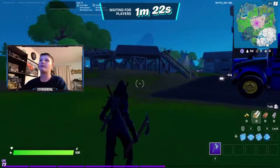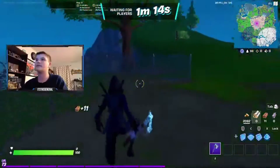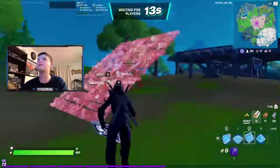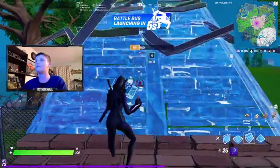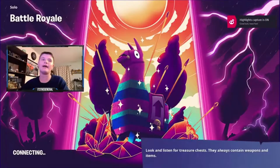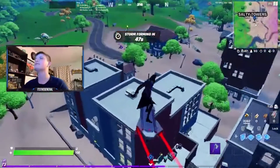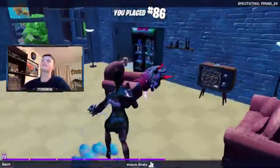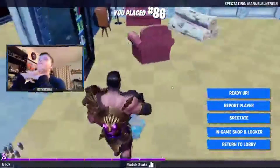Okay boys, I'm in the solo match. I'm getting around 340 FPS, which is a good amount. Look at this stuttering though - I've never used performance mode before. Let's see how the builds look - oh my, the builds look trash. Look at how the items look on the ground, and the battle stuff. My skin doesn't look too bad. That FPS is what I'm getting with textures on epic and view distance on epic.